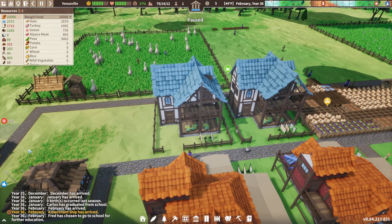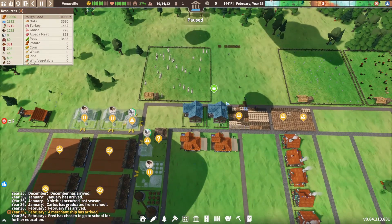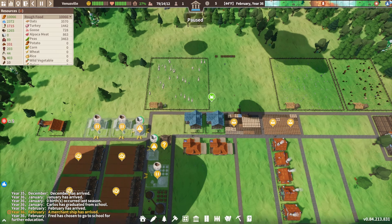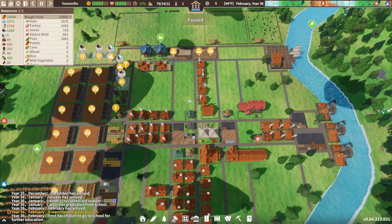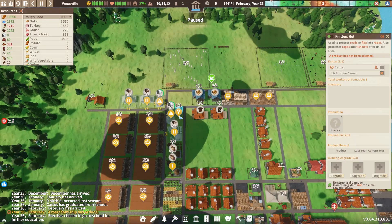Hello everyone and welcome back to another episode of Settlement Survival with me, the White Seer. This is our town of Venusville and this is our Extreme Mode playthrough, so quite difficult. We're finally getting people relatively tough, just waiting for the immigrants to turn in, and it looks like we have a drought on the horizon as well, so that's going to be quite interesting. I hope you guys are well — I'm having a really good day today, so we are going to jump in and get this episode started.